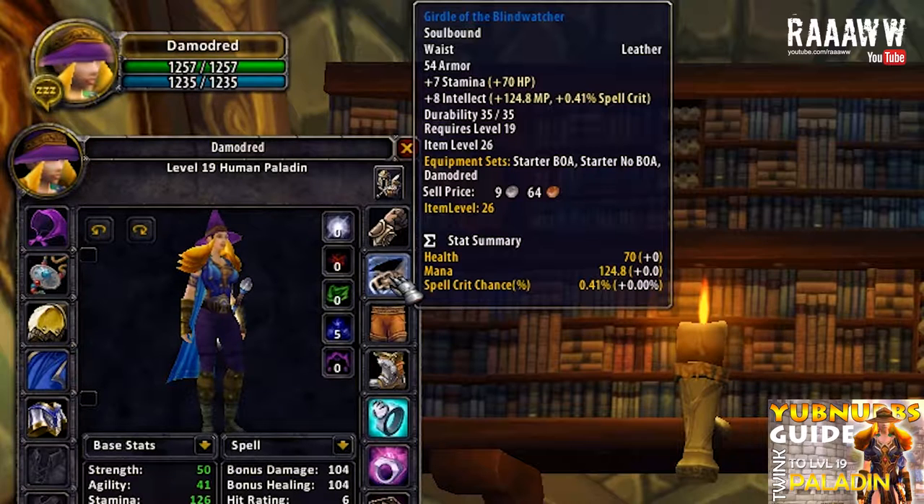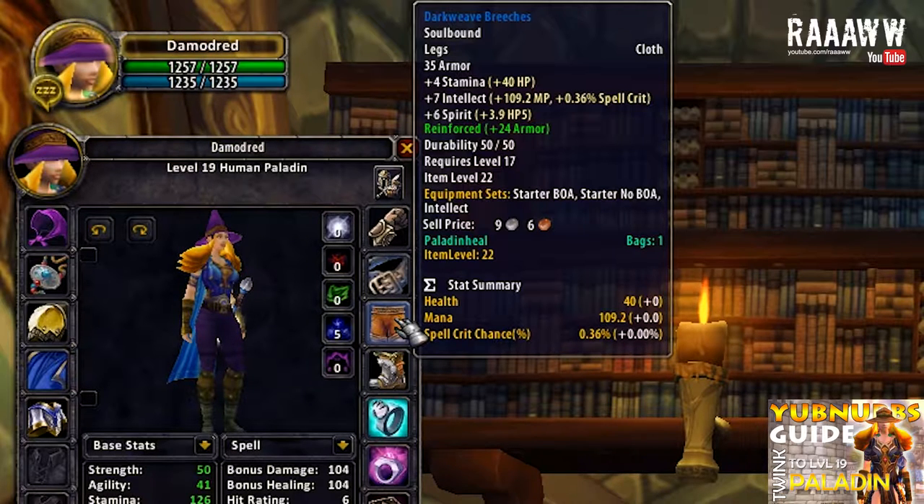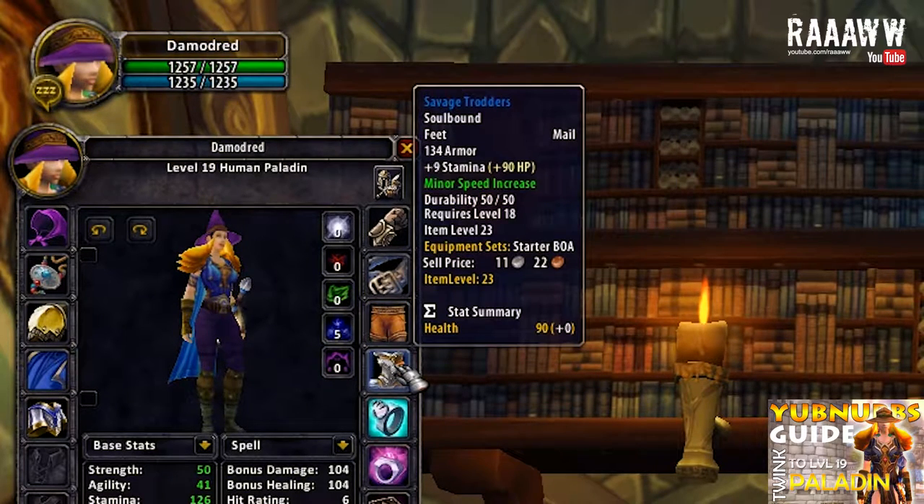The belt is far from the best you can get, and upgrading it will be very hard. Dark Veer Breeches are a world drop but pretty common, so you shouldn't have any problem finding them for a reasonable amount of gold. They have 35 armor, 4 stamina, 7 intellect and 6 spirit, and I put the heavy armor kit on them. If you want to use the heavy armor kit, put it on before you give it to your twink, otherwise you will be stuck with the medium armor kit. Since I figured we had enough spell power already, I went with the Savage Trottish that drops in Wailing Caverns. They have 134 armor and 9 stamina, and I put minor run speed on them which increases your run speed by 8%.